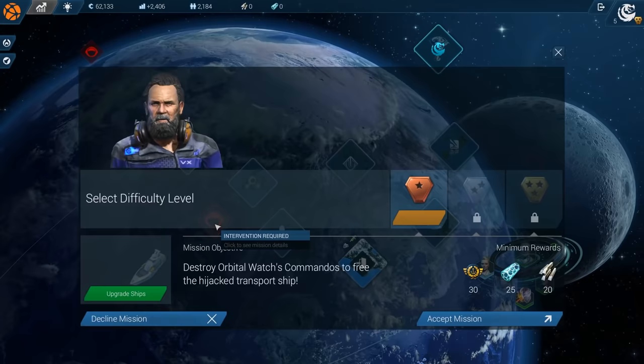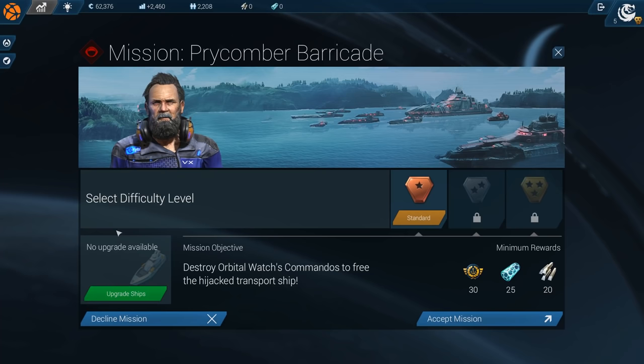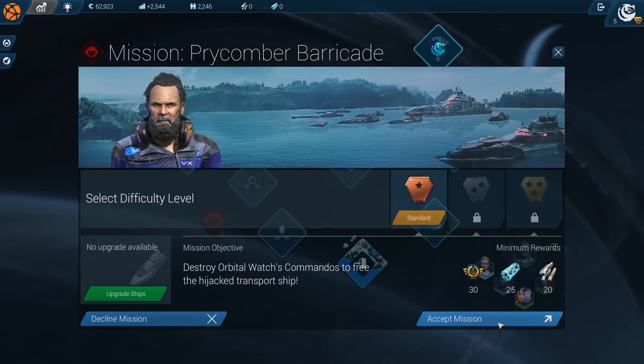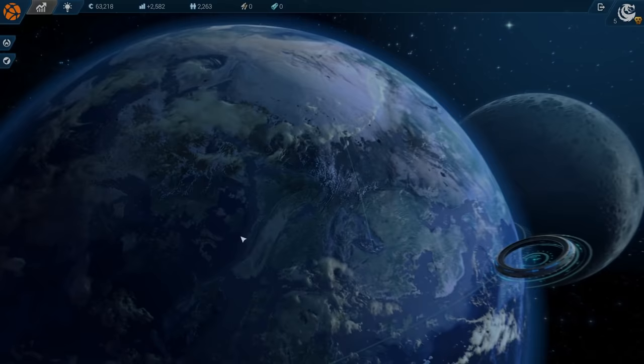Let's go into space and have a look. We have the intervention — a bunch of rats laying hands on our ships. Give them hell! We're starting out with a small fleet. We cannot upgrade anything yet; we just accept the mission. Those missions are repeatable with higher difficulties earning more rewards, and we can upgrade our fleet. Let's accept the mission — then it's loading up.